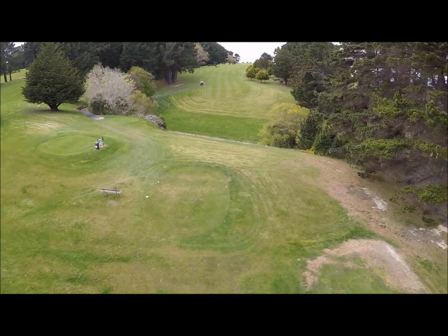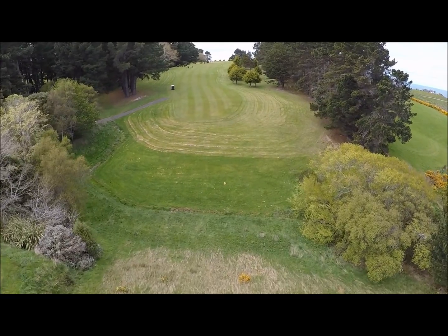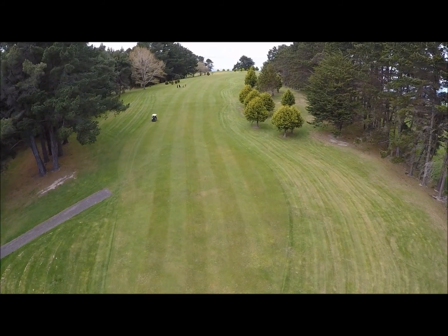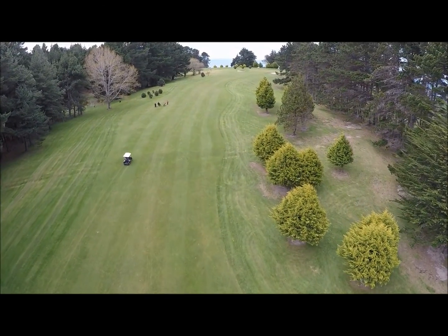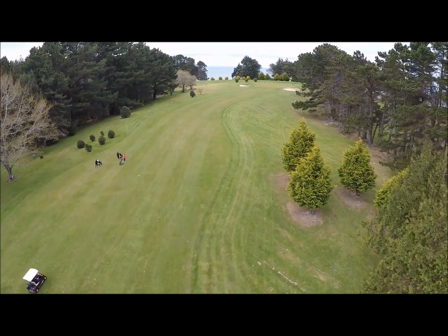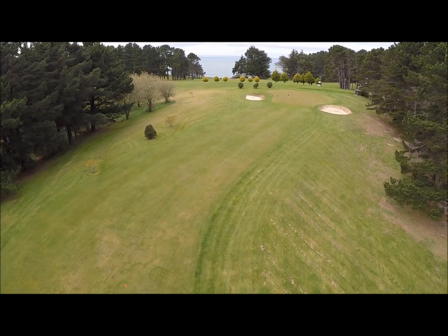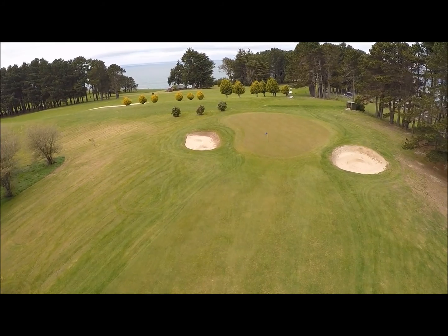The twelfth hole, Trigg, is a 392 metre par four. This is a testing right-hand dogleg uphill. The smart play is to aim up the left-hand side of the fairway for the easier approach. The twelfth green is flanked by two bunkers and is very large, so it can be attacked strongly when putting.